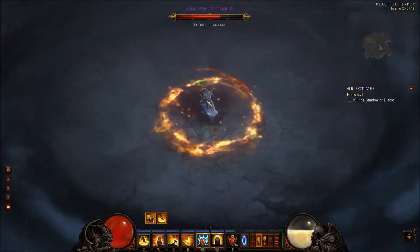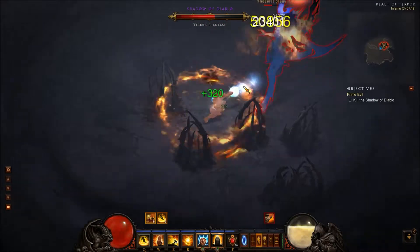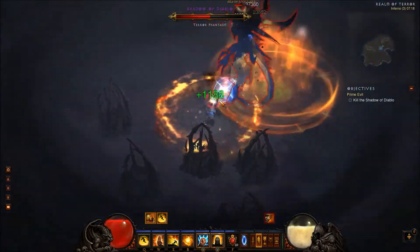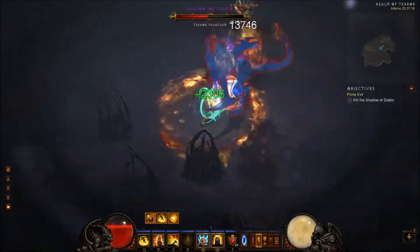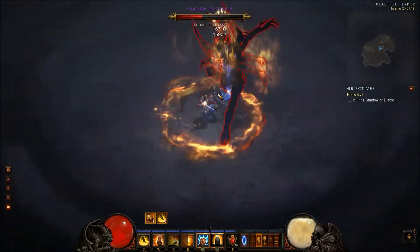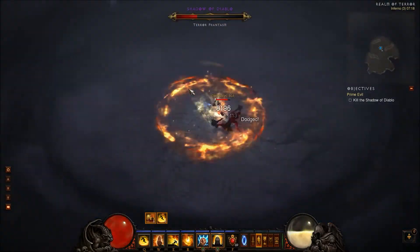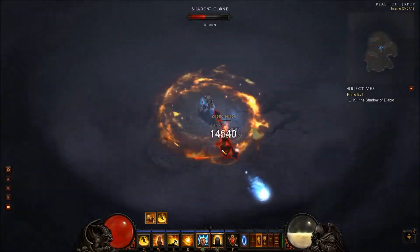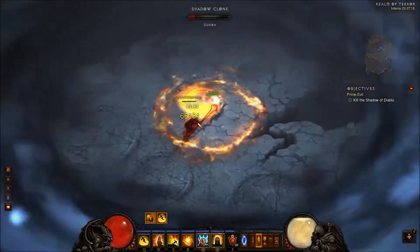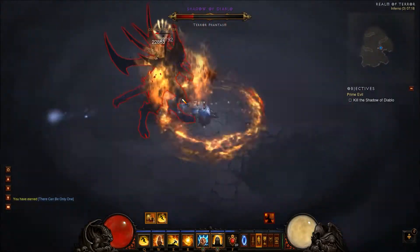I'll show you all the passives and skills later. I'm just going to quickly whip through, dodging everything, because as soon as you're caught in something it's quite frustrating. If there's a health globe and you need it, you quickly speed chase after it.